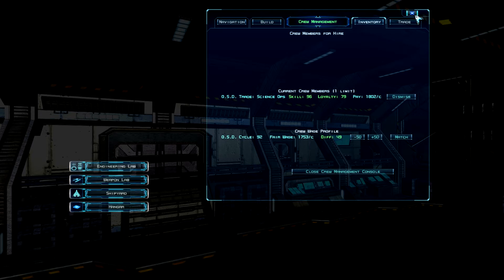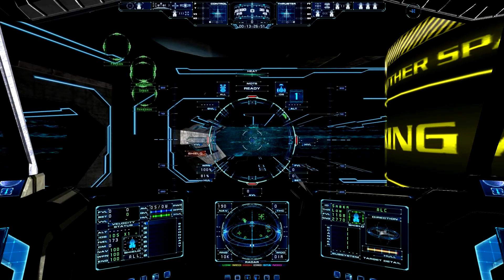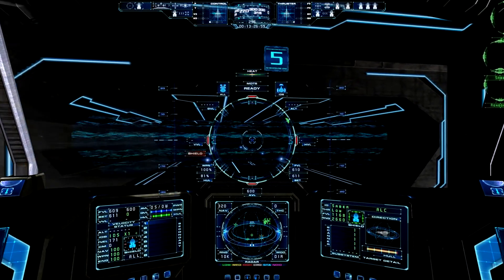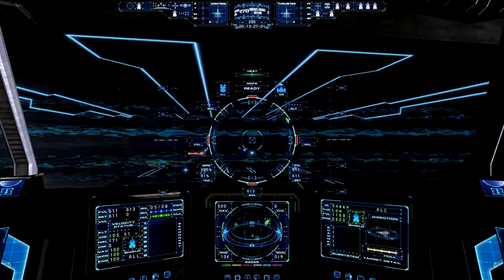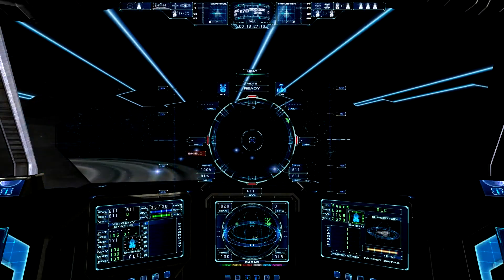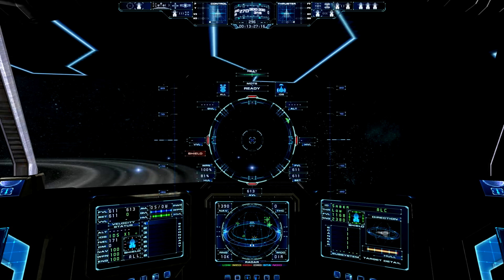Anyway, now we have the science officer. What does he do? Well, the science officer basically tells us first of all if we are somewhere where there might be interesting things to find, such as crates, but he can also tell us where there might be an asteroid belt or something. This is not very useful in explored places because you already know where the asteroid belts are, but in unexplored space this might be quite nice. Today I would like to show you how you can use the science officer to find crates.